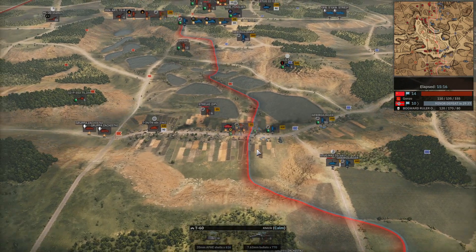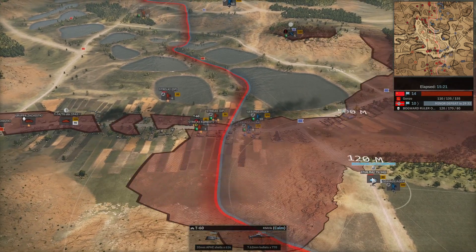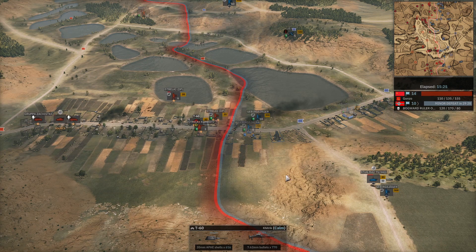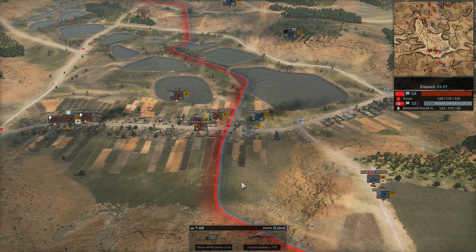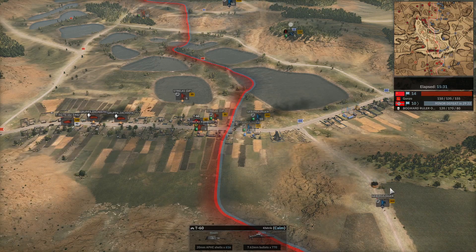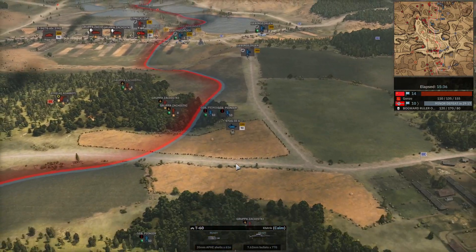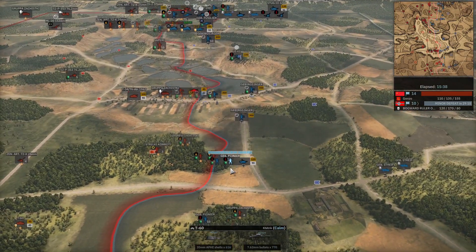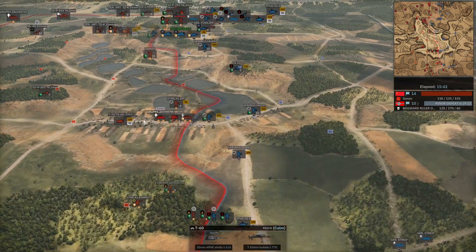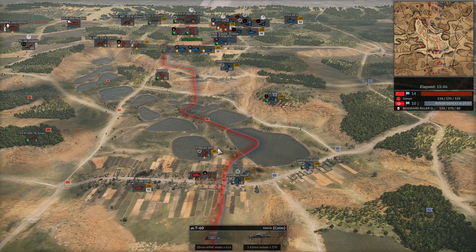The T-34 engages the M42 in the center — the M42 has a decent rate of fire but the T-34 got the first penetration in, and at this range the M42 is going to struggle. The M42 goes down. He might swing the Stug he has south to try to take out some of this armor, because otherwise he's not going to be able to re-establish in the center and he doesn't have much there to start.